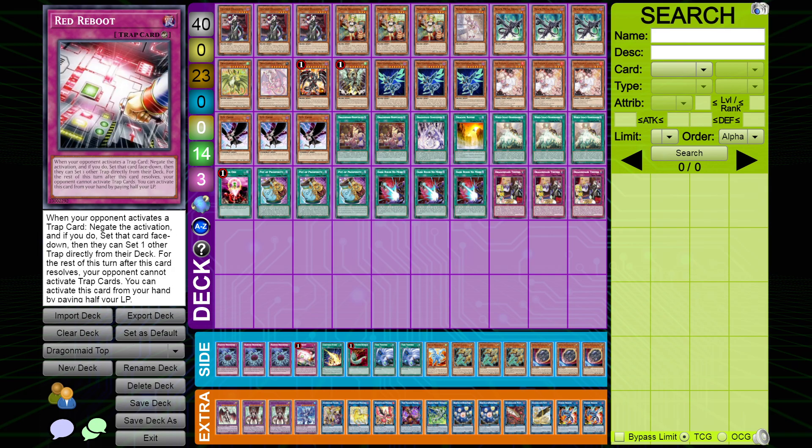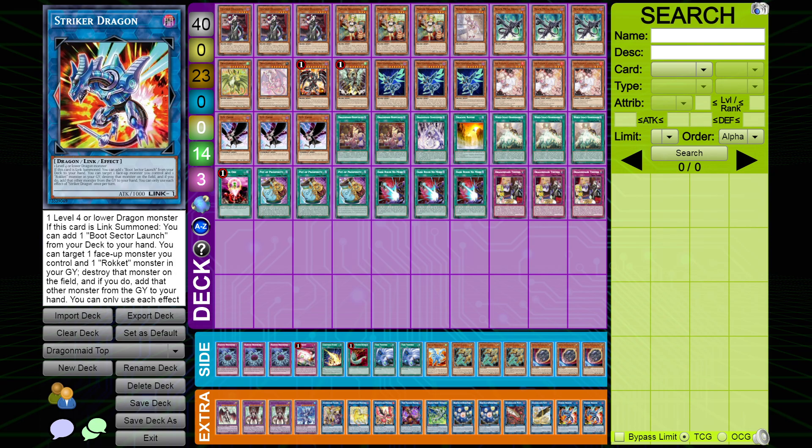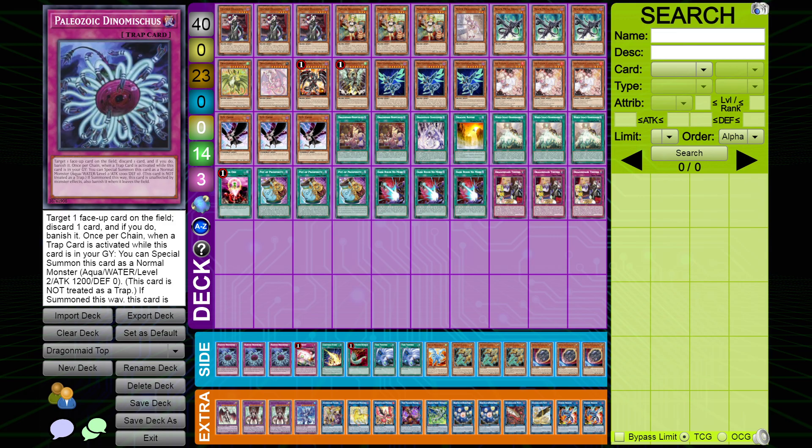In the side deck I played three copies of Paleozoic Dinomischus. This card is pretty popular in OCG builds of Dragon Maid, and against Eldlitch, Prank-Kids, and certain points in the Dragon Link combo I felt it was really good to have this quick-effect trap banish to remove threats before they can get started. Against Prank-Kids and Zoodiac this kind of just ends their turn or forces them to have the follow-up engine, which is exactly where we want to be. I would have played M-X-Saber Invoker if I had it, but Dinomischus was cool — would I play it again? Definitely not in the Dragunity variant, but in this variant where you have more space, maybe — just depends on the format.